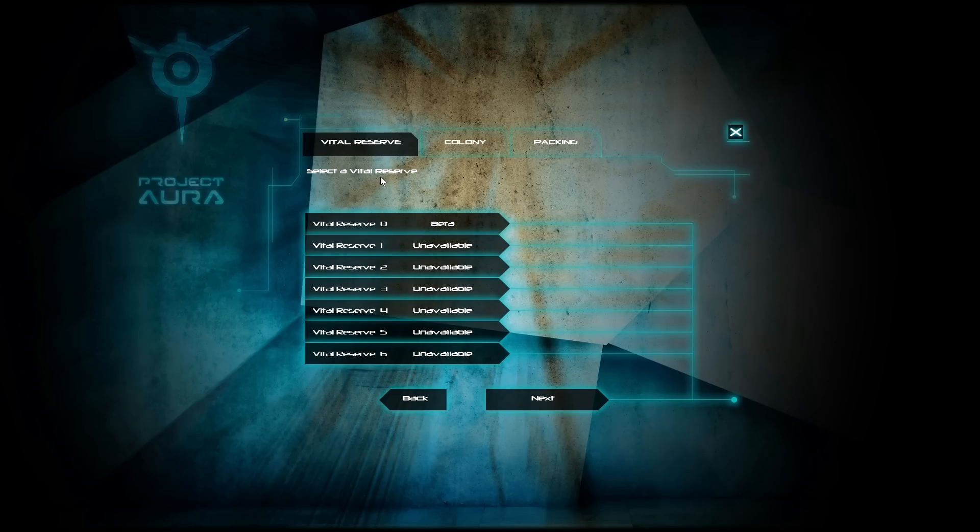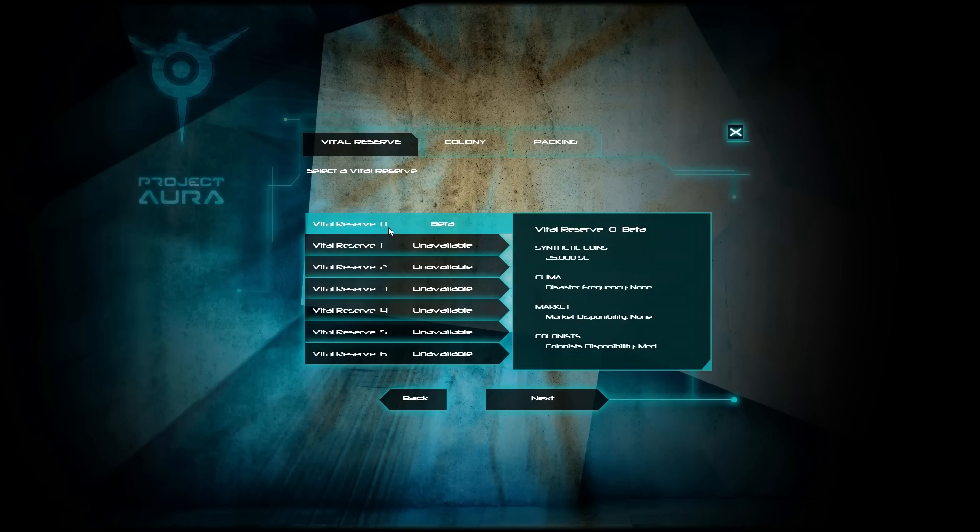We have to make these colonies self-sustained. We have to make sure that they're able to produce the food they need to keep people fed, the liquids they need for people to ingest, purify, and then dispose of. And you have to keep people's morale up as well, because the last thing you want when you're trapped on an island with a bunch of fickle people is for them to show up on your front lawn with pitchforks and torches.